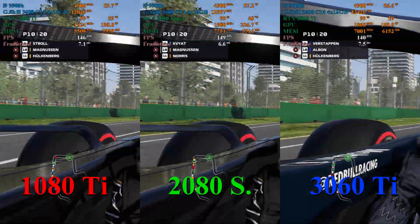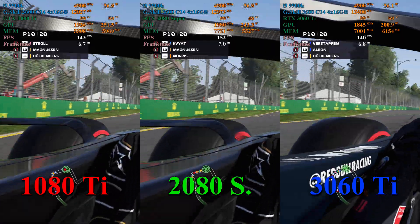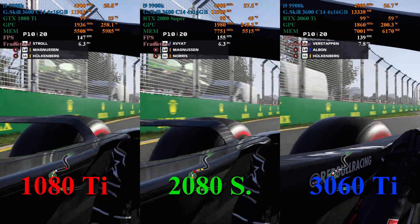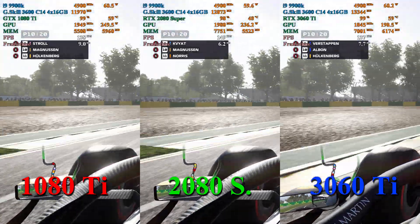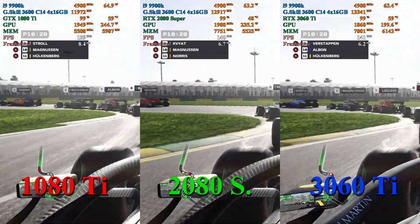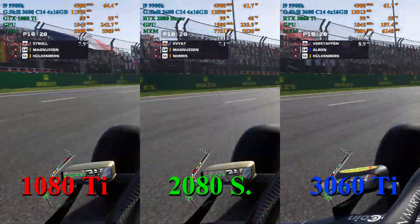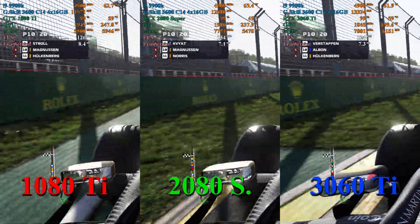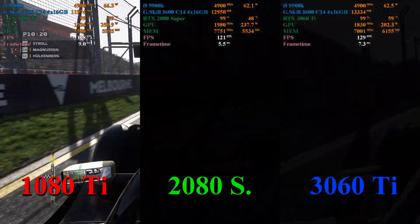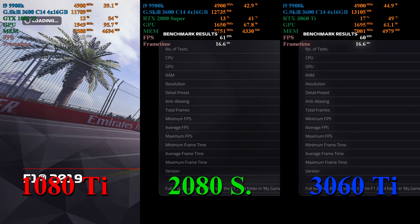Here in F1 2019, the 1080 Ti and the 3060 Ti again are very close. Just like we saw in 1080p, the 1080 Ti holds a very slight lead at the beginning of the test, but that only lasts until the first corner. After that, the 1080 Ti and the 3060 Ti trade a 1 to 7 frames per second lead over each other back and forth. However, most of the time the 1080 Ti actually has the lead in this test. And once again, the 2080 Super maintains a lead over both, ranging from 6 to 12 frames per second for most of the test.